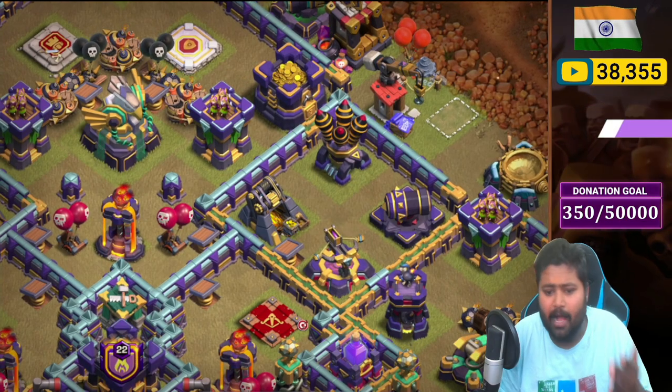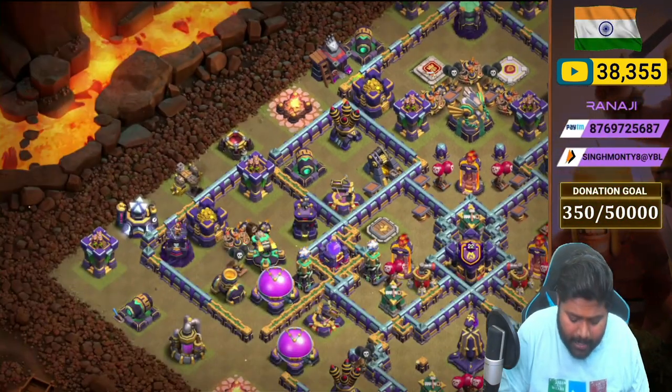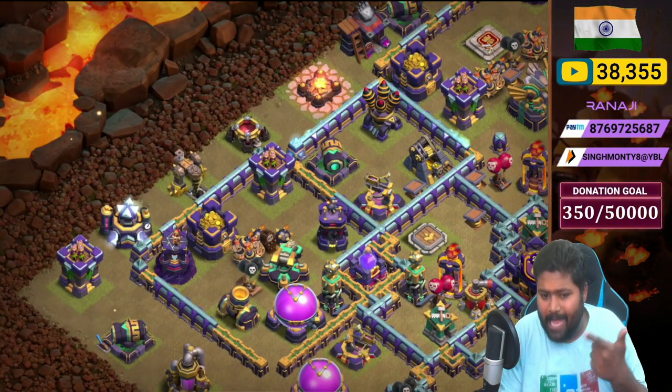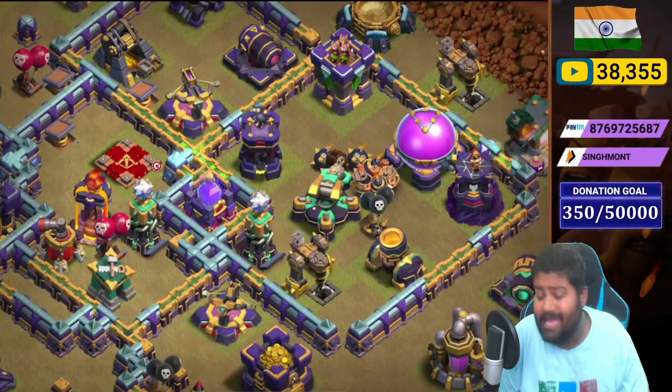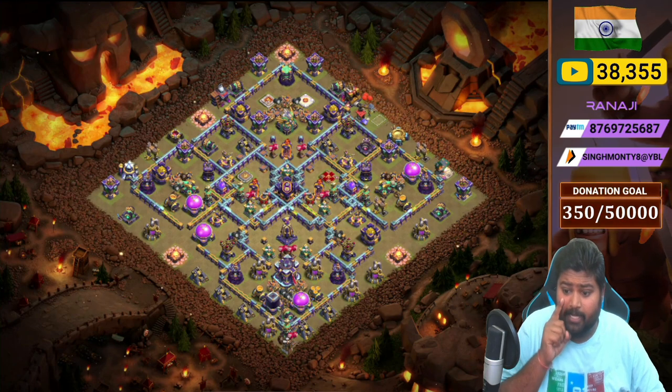In this compartment we placed an X-Bow with Cannon and Air Defense. Same in the corner compartment on the 9 o'clock side: Scattershot, Cannon, Wizard Tower, Bomb Tower, Mortar, one Hidden Tesla, and a few bombs. Same setup on the other side as well.